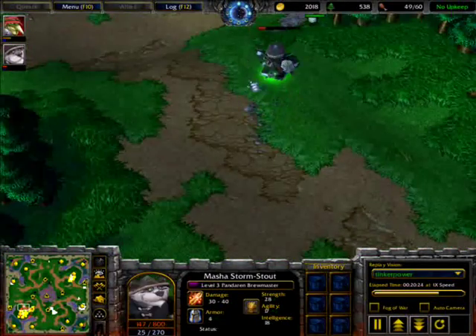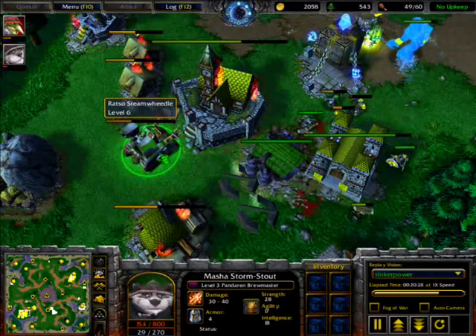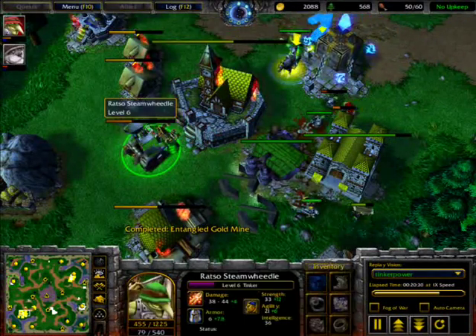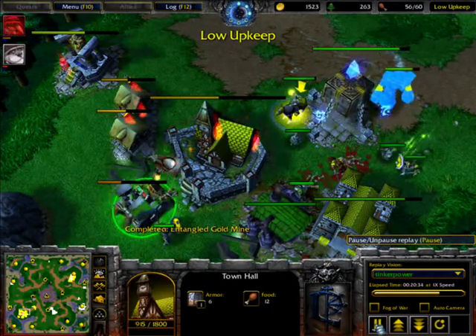Now the Panda just needs to do one Fire Breath — but it doesn't have any mana. The Thinker is attacking, and it seems ten minutes are up, so I'll see you guys in part three.